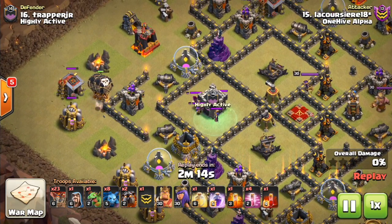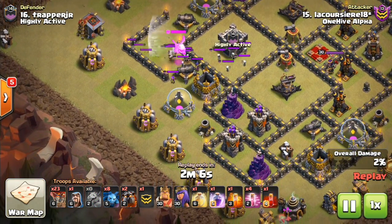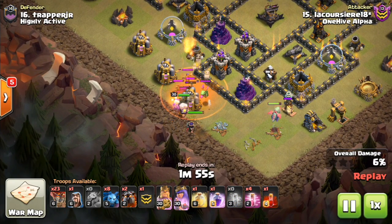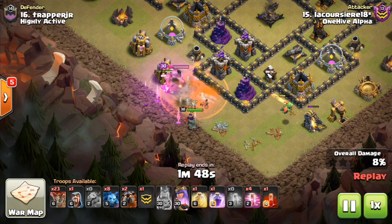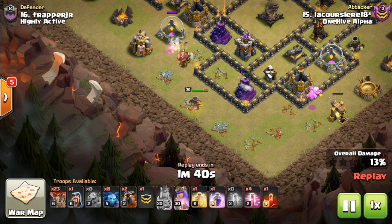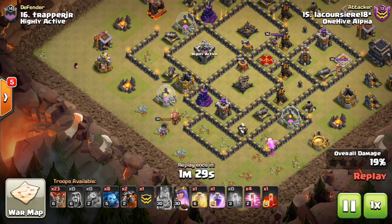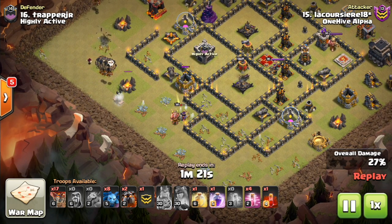A few of the requirements as we look at a Town Hall 9 attack: for One Hive Trinity, Town Hall 9s need 25-25 heroes minimum, which is pretty much close to max. It's a steep requirement, but there are so many Town Hall 9s out there that it forces us to be selective, taking only the maxed or close-to-max ones. For Town Hall 10s, you need 35-35 heroes or above, which again is very close to max.